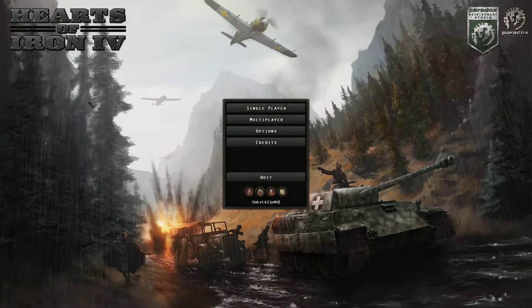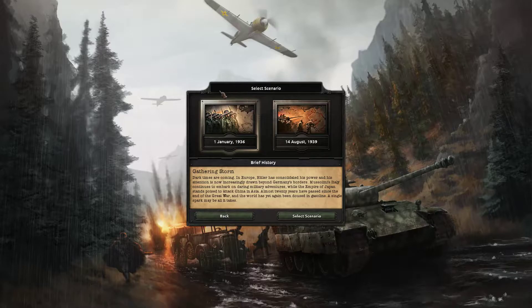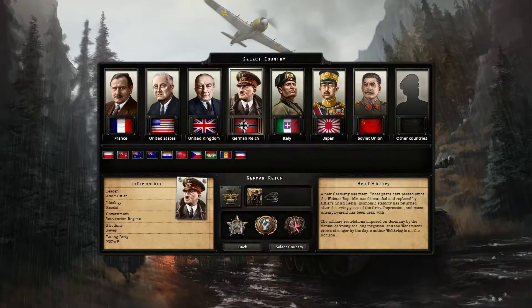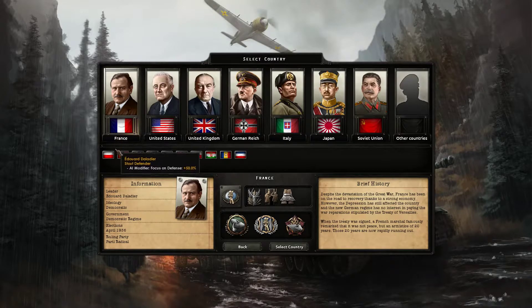Welcome back to a new Let's Play of Hearts of Iron 4 where we're diving into a brand new campaign. On the 1st of January 1936, we are going to be playing as the French Empire. We have previously played as the United States, the German Reich, Italy, Japan, and the Soviet Union. Two countries we've never played as are France and Poland, because historically both get absolutely annihilated within the first few months of the war.